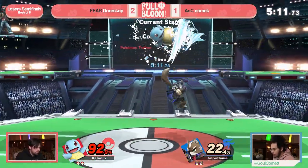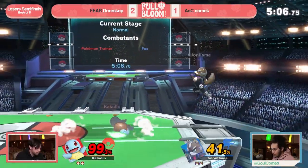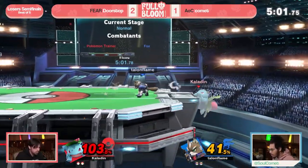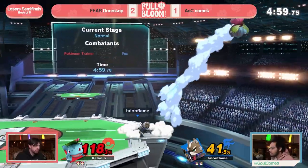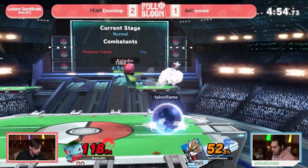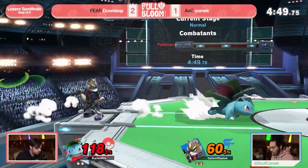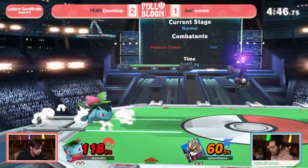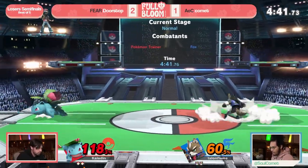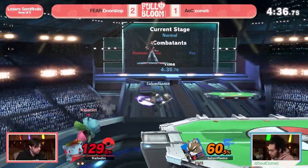Loving the DI off stage just going to the ledge instead — not trying to land on top of Fox. We've seen that Comet is so consistent with up smashes out of shield. Looking for that nair — and we know what he's looking for. The falling forward air nearly sets up a route for up smash. Comet is very good about doing that late dash attack at the ledge and setting up back air. Earlier tonight fighting Wolfie he was getting a lot of mileage out of that nair out of shield — great combo starter for Ivysaur.